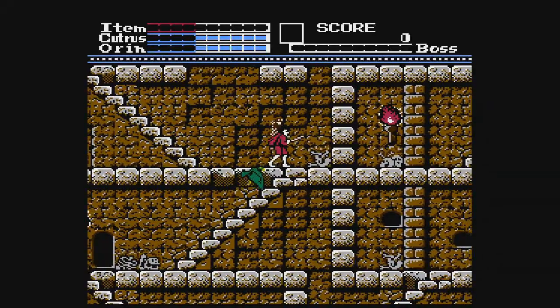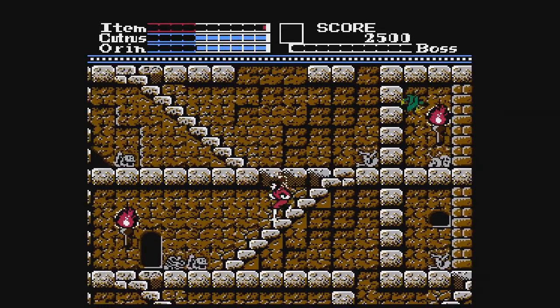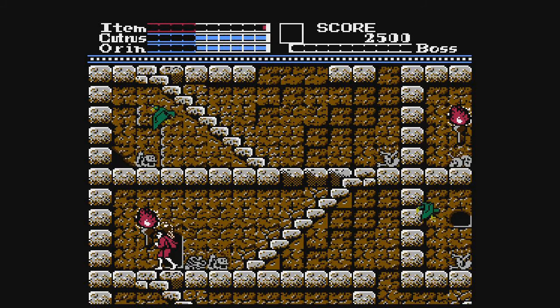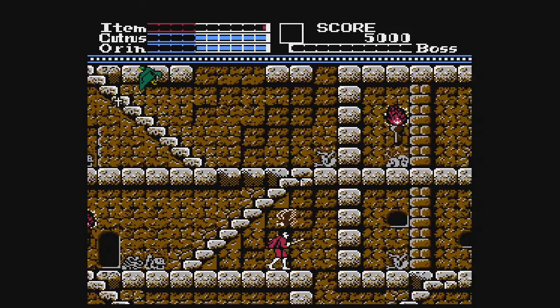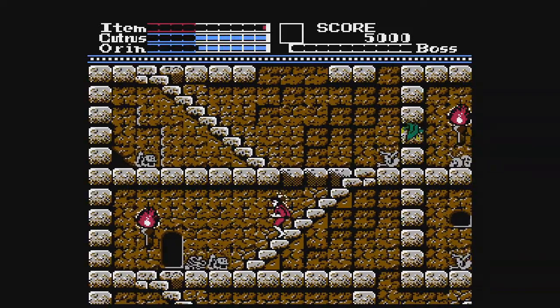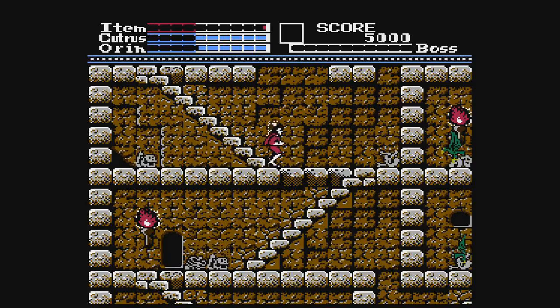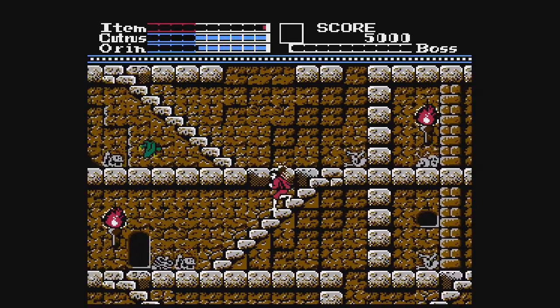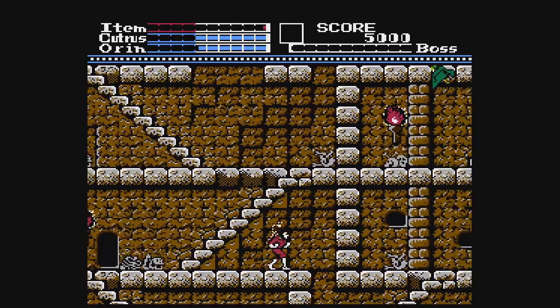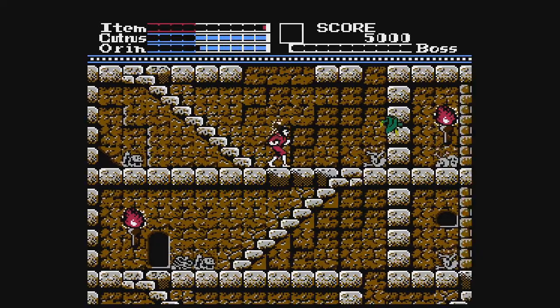What the fuck, oh god. I think the button to use your items is like down and B, or up and B. I didn't want to do that and accidentally use it. I have no idea where I'm going — I'm just gonna keep going down. Or is it just repeating itself? I think it's repeating itself. Is that door — can I go through it? Nope.